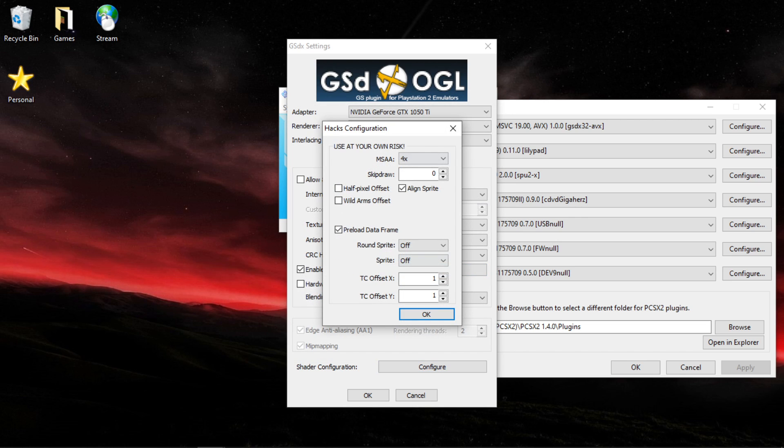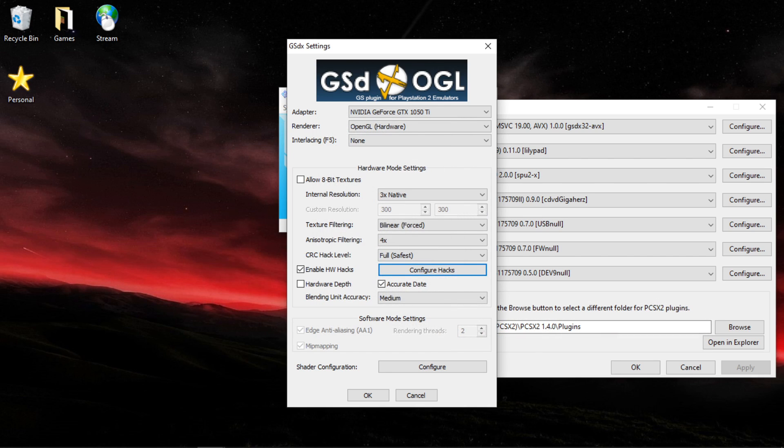Configure hacks: you want MSAA to be on 4x. You want 0 skip draw. Half pixel offset and wild armor offsets should be off. Align sprite should be on. Preload data frame pretty much fixes over half of the visual glitches in the game. Round sprite should be off. Sprite should be off. TC offset X should be 1, and TC offset Y should be 1 as well. Make sure you have Enable HW Hacks enabled.